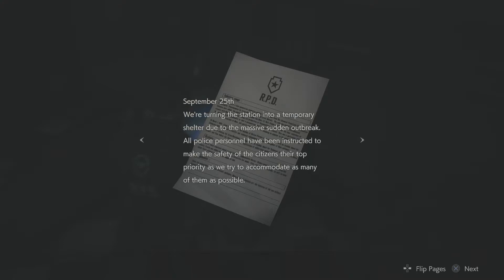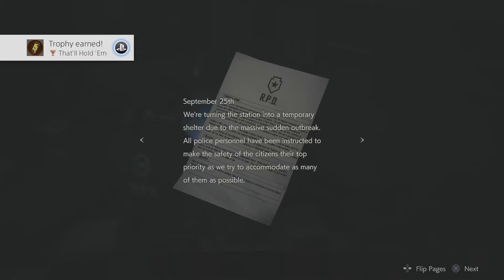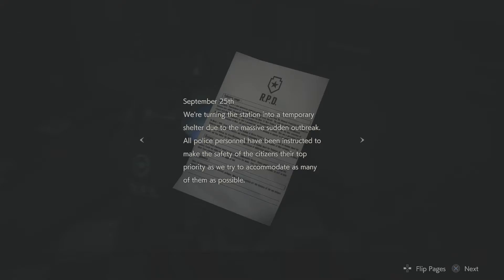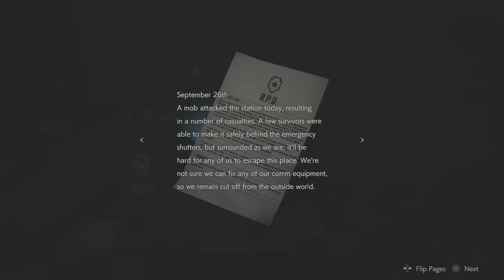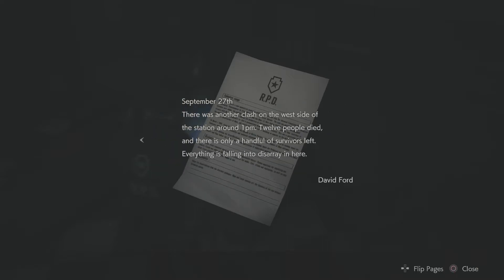We've got some bullets and we can pick up the record of events. September 25th: We're turning the station into a temporary shelter due to the massive sudden outbreak. All police personnel have been instructed to make the safety of the citizens their top priority. Addendum: One of the refugees attacked us in the middle of the night, resulting in the death of one officer and injuring three others. September 26th: A mob attacked the station, resulting in casualties. A few survivors made it behind emergency shutters, but surrounded as we are, it'll be hard for any of us to escape. September 27th: There was another clash on the west side around 1pm — twelve people died, only a handful of survivors left. Everything is falling into disarray.